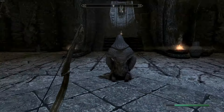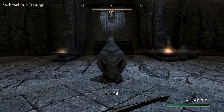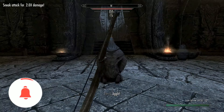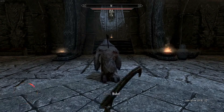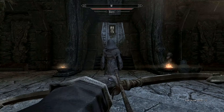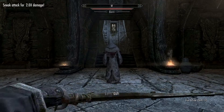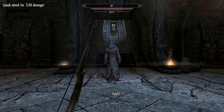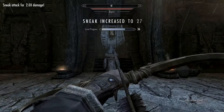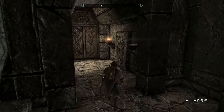Now we're going to come up here to a random Greybeard - doesn't have to be a specific one - and we're going to sneak and shoot him in the back. You do two times damage with sneak attacks, and you can increase that further with perks. The more damage you do in Skyrim, the more XP you get, so the better arrows and bow you use, the more sneak attacks you do, and the more perks you have in the sneak tree, the more XP you get. So this is really a four-skill guide all in one.